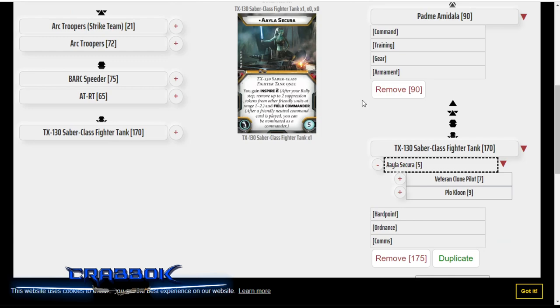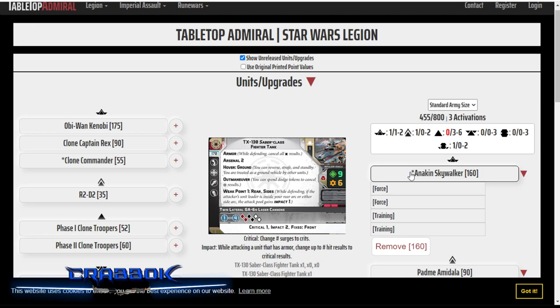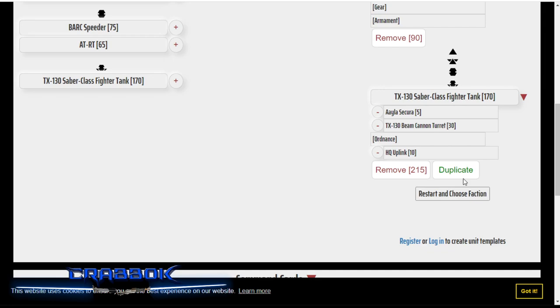I'm kind of enjoying this — this is going to be fun. They probably won't win Worlds or anything like that, but I think this is a great way to look at two different approaches to what Anakin can do. I'm going to give this Aayla Secura the Beam Cannon Turret. I really do like the Beam Turret — you get a lot of attacks that way, a lot of suppression also. And if you do get to attack three times with this thing, that's three Beam Turret shots, which is super, super cool.